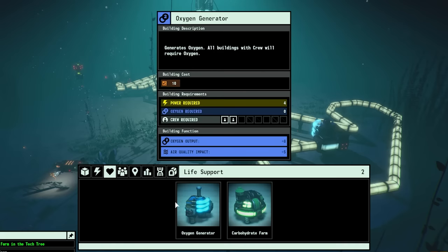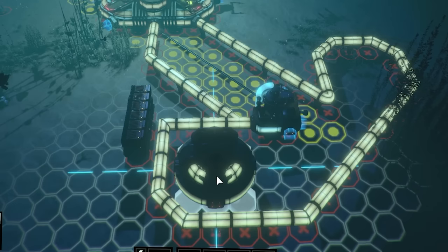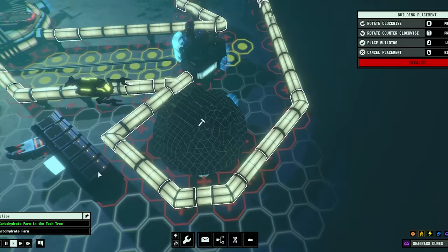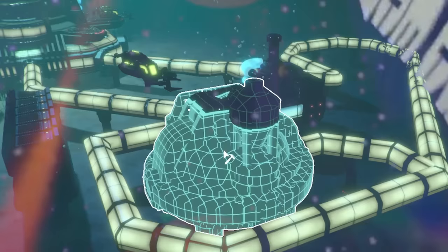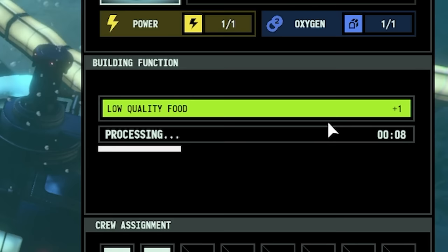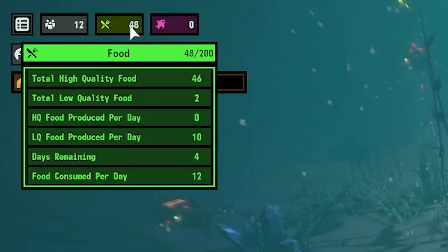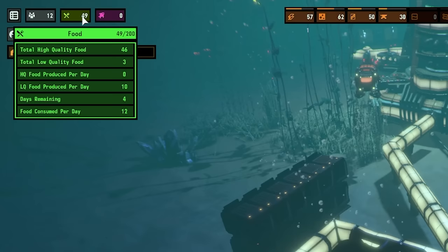For now, I guess we're just growing like underwater potatoes. So coming to life support, we'll build the carbohydrate farm. That fits in there perfectly - I told you this place was efficient. Boosh. So all I need to do is connect it up and extend our power grid over there. And just like that, it is built, which means we're now producing food. We're producing one low quality food every 12 seconds or so. If we hover over the food at the top, you can see exactly how that's broken down - high quality food, low quality food, how much you use in a day, how much you're creating, how many days remaining.